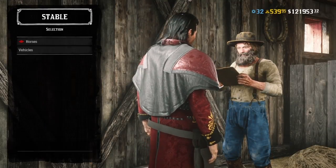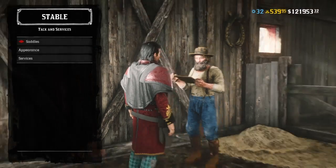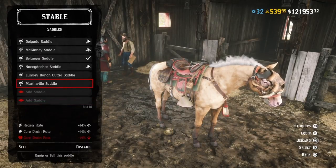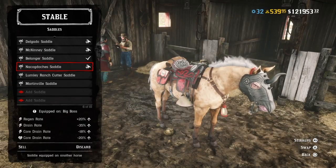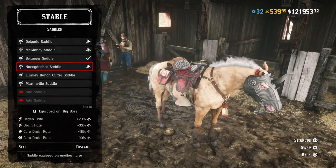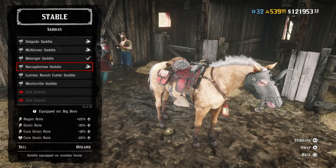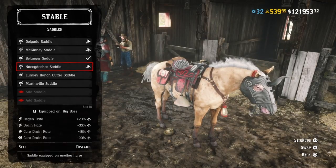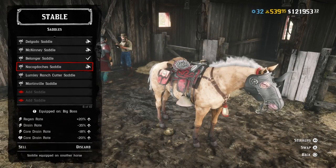Right off the bat, there's a red thing attached indicating discounts on tech, services, and saddles. The absolute best saddle is what me and my friends call the 'nacho cheese saddle' — I stole that joke from a friend, by the way. As you can see, the regen rate is plus 20 percent.